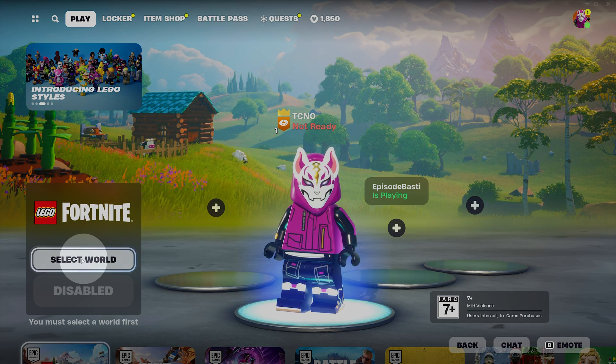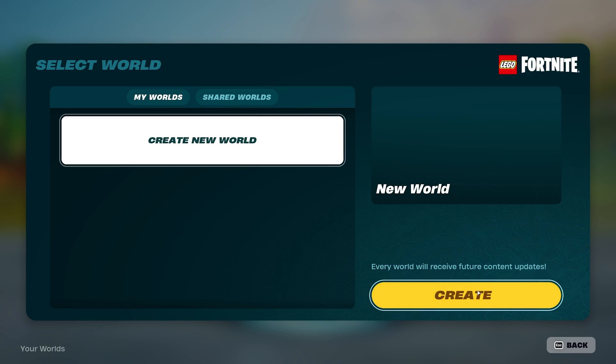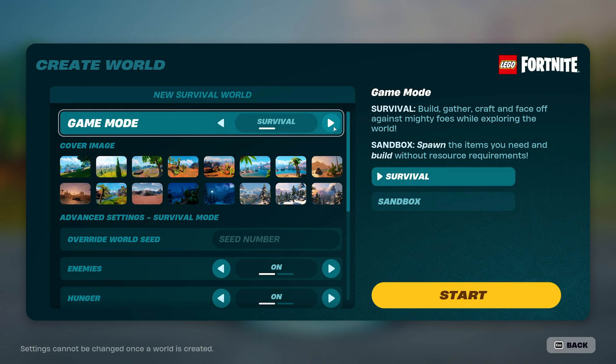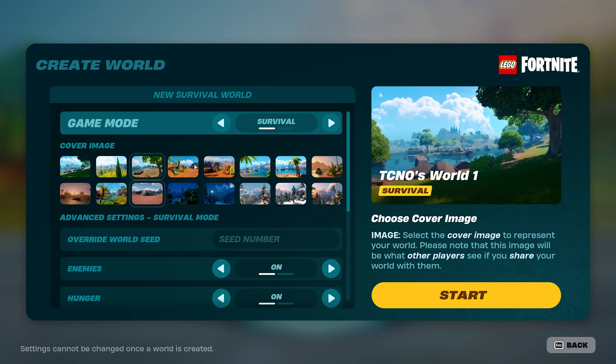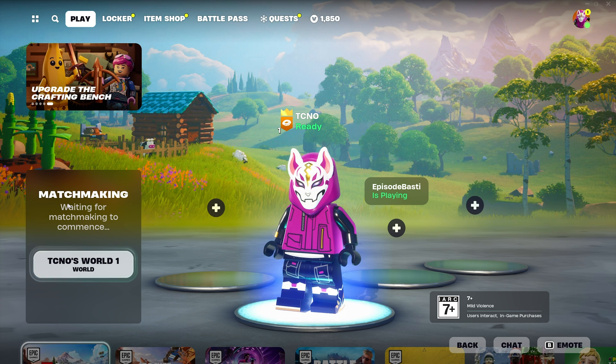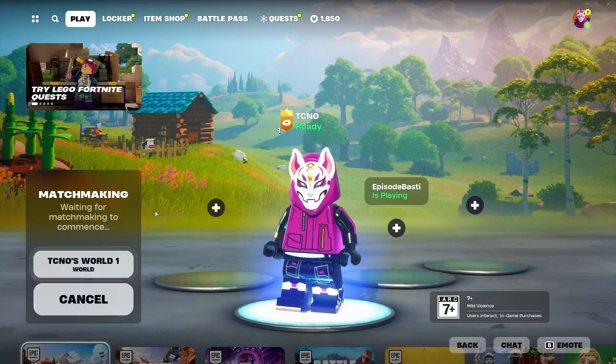You can select a world in the bottom left, choose Create New World, and Create over here. Select any slot, choose a game mode — most likely Survival — any cover image you want, and choose Start. Then OK. It'll start matchmaking and eventually drop you into your world.